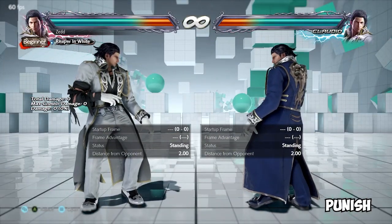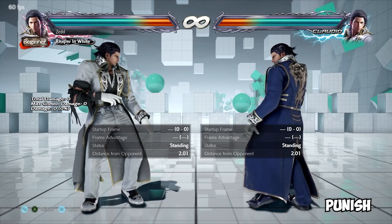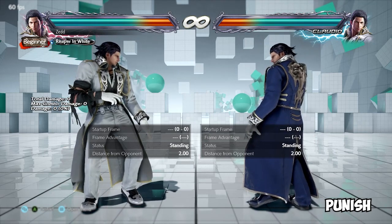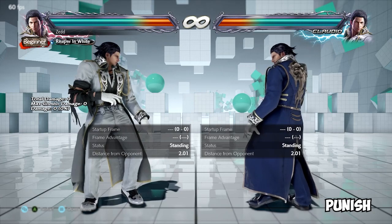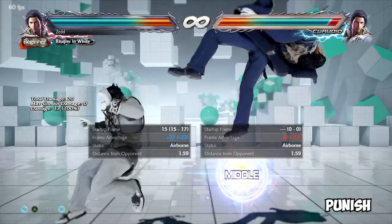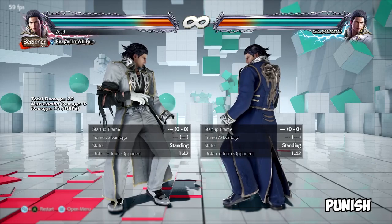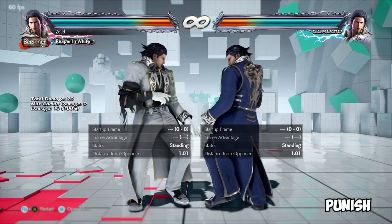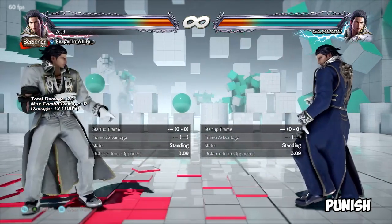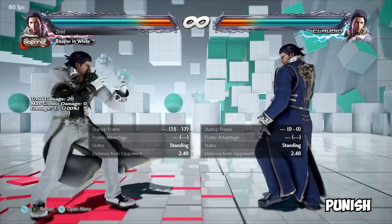Punish — just means punishing an opponent for making a mistake, whether that's a whiffed attack or a blocked attack. A blocked punish is when you attack the opponent after blocking an attack that they are negative enough to where they cannot block. Referencing frame data again — if I use my hop kick, I'm minus 13, meaning Claudio can use a 13-frame attack and there's nothing I can do about it. That's a block punish. A whiff punish is when I miss an attack and they can punish me for that mistake during my recovery frames.